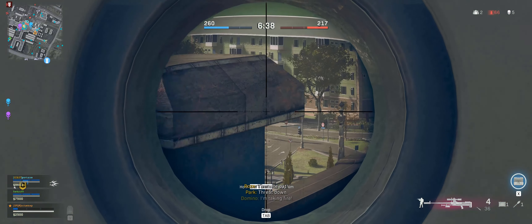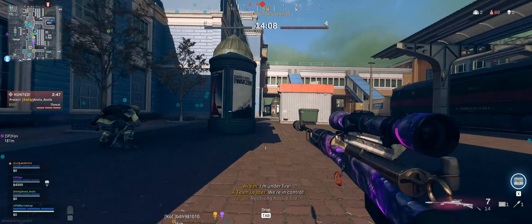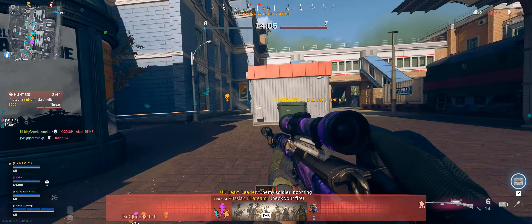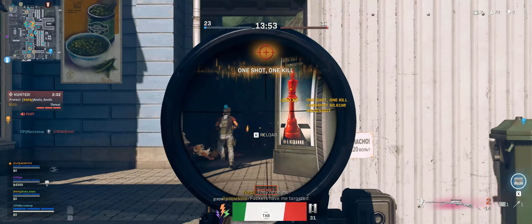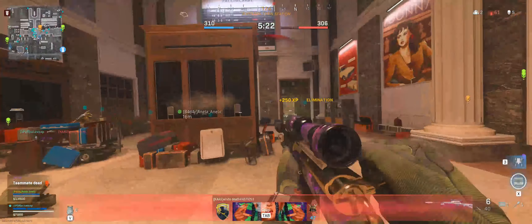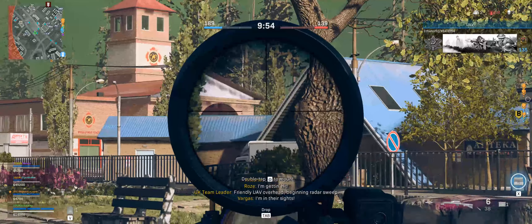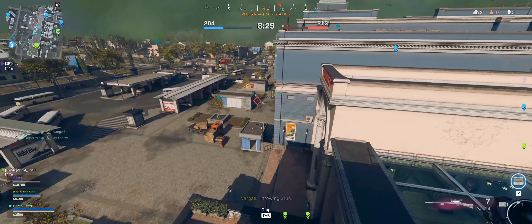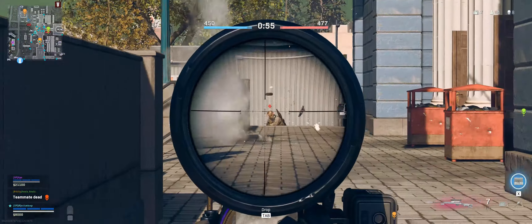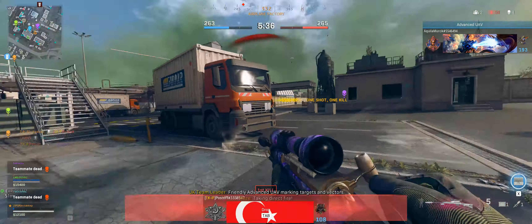Now for the best aggressive rifle — this easily goes to the Swiss K31. While it may have a slightly slower ADS time than the Kar98, all its other stats are much better. Its mobility is great, it automatically re-centers after every shot, and if for some reason you don't get your one-shot headshot, if you hit an upper torso shot no matter where you shoot, you are guaranteed a 2-shot kill. There's really no reason to pick anything over the Swiss K31, unless of course you are a pro quickscoper and you need that ADS time of the Kar98.